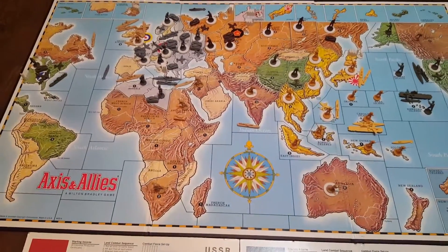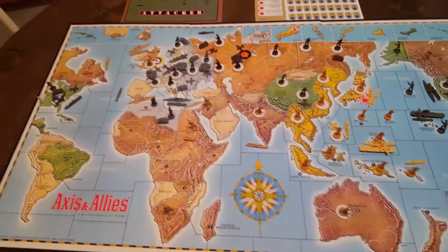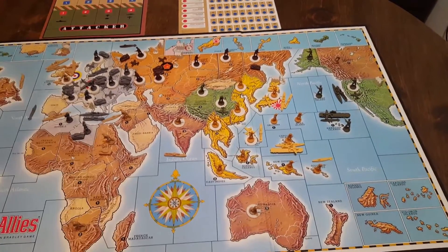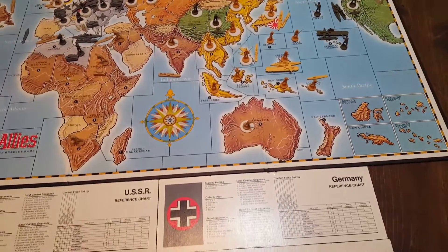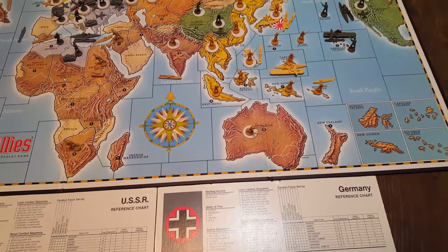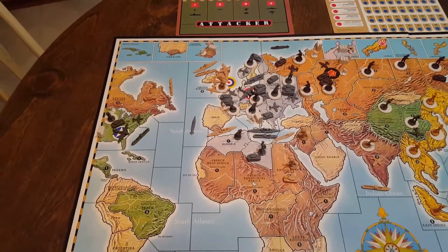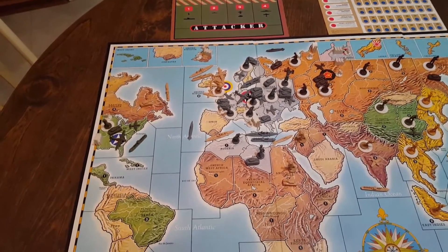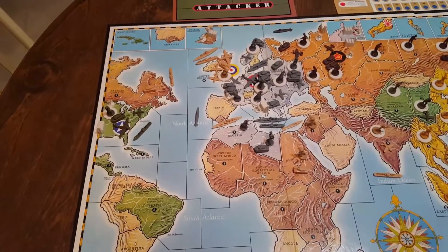A couple of other things to keep in mind with this game. I noticed that both England and Japan are surrounded by a single sea zone, which was changed in other versions. Australia still looks like it borders three different sea zones — the island itself is just one territory but it borders several different sea zones. Because all of England's sea units, at least around the island itself, are going to go in that one sea zone, I feel like that's going to have implications for the German Air Force and for England trying to protect its navy.